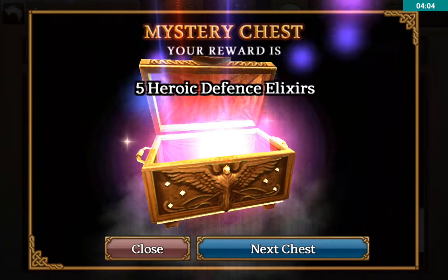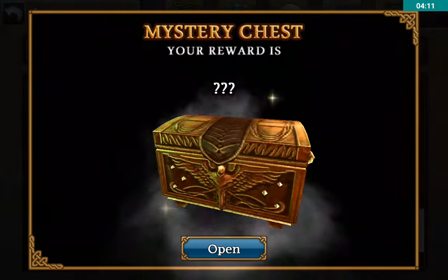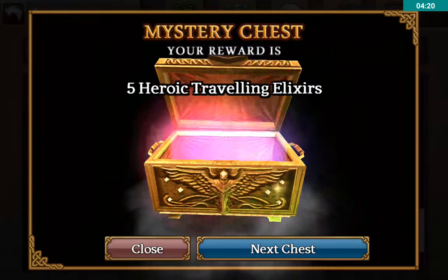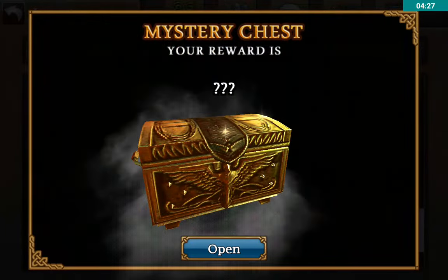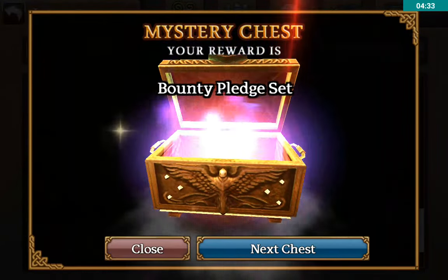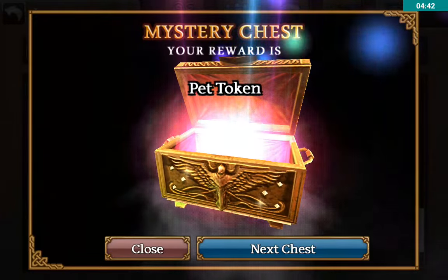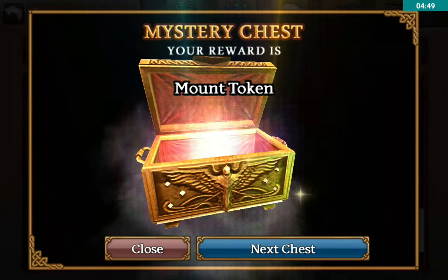Five sigils of health, five heroic defense, another 10,000 gold, a Book of Alteration, and a turquoise top fashion token. Five sigils of energy and more heroic travel elixirs. These travel elixirs are kind of crappy to have since the latest content came out with the mounts. Restoration Potion Crates — you can't get enough of those because you'll burn through them. Super knowledge elixirs, five sigils of health, and another mount token — that's what I need.